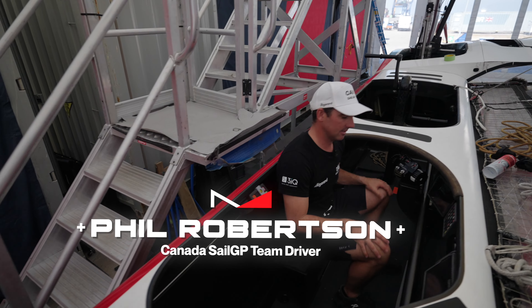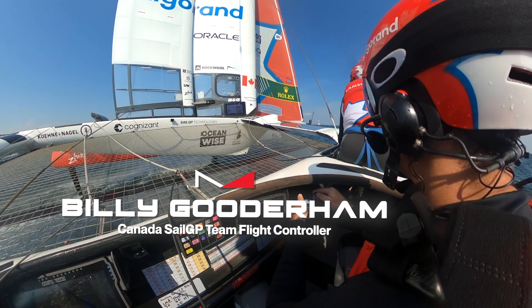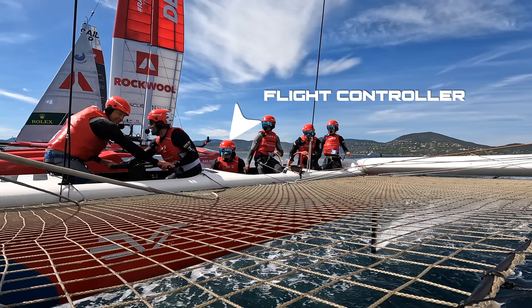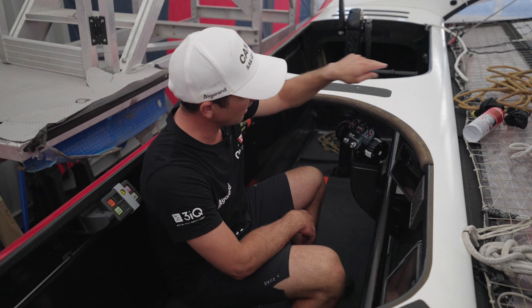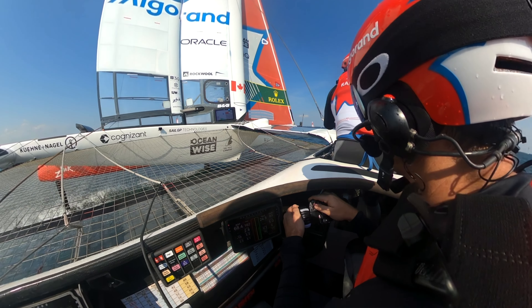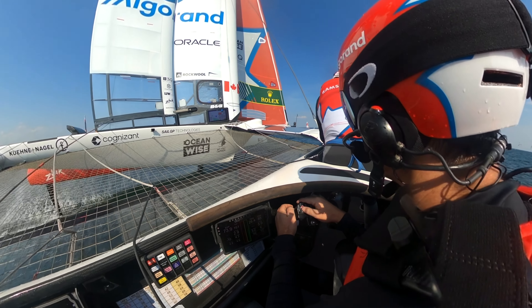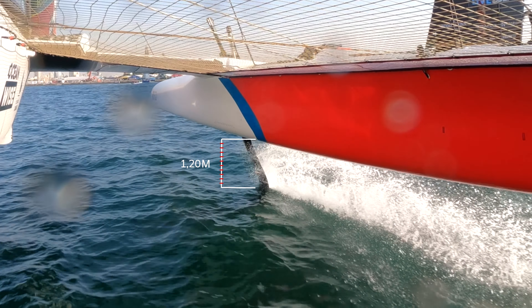Sitting down here in this lovely little seat is where the flight controller resides. He's got a pretty interesting job — he is completely focused on the right height of the boat, looking through the trampoline here at the opposite side bow, the front of the boat on the opposite side. His job description is to fly the boat one to 1.2 metres above the water at all times, and don't get it wrong.